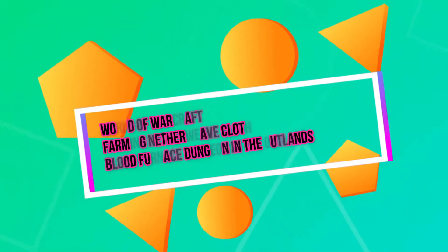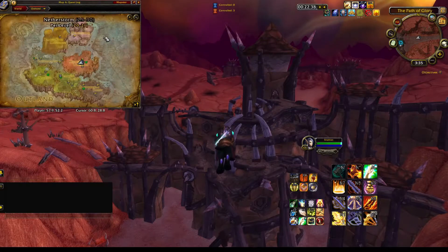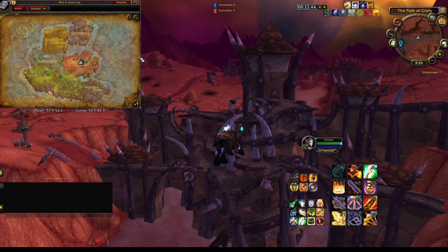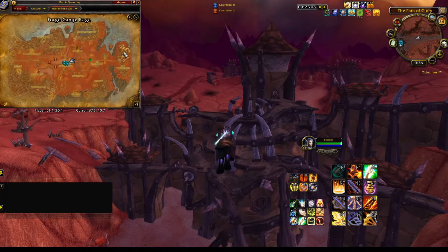Hey everybody, it's Pops. We're gonna do a short video on farming netherweave cloth. We're here in the Outlands, Hellfire Peninsula. The easiest way I've found to get here from Orgrimmar is to go up to where the blimps are - the blimp that used to take you to Undercity is now a porthole, so you take that to Undercity and you come out right next to a porthole to Hellfire Peninsula. You fly down the main road to this dungeon up here at the top.